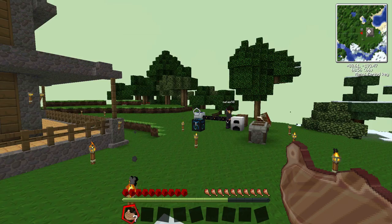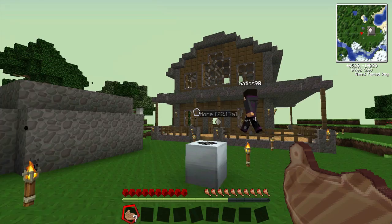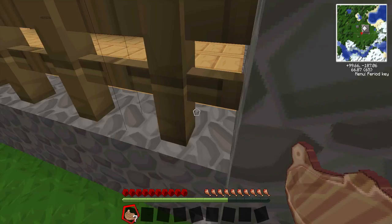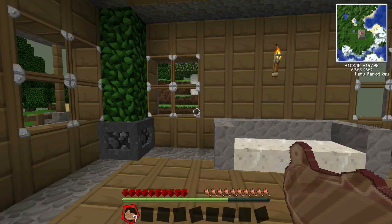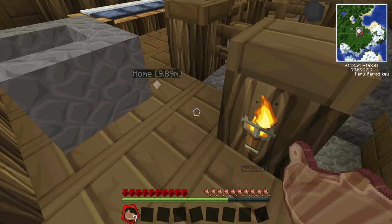Hey guys, it's Minecraft Finest here and we are back with some more Tekkit. Off camera we've actually worked on the house, as you guys can see. We got out of like the porch area right here and used these Tekkit blocks. Jordan did the interior - it's really beautiful. We got down here, these paintings are just sick and then our bed area.